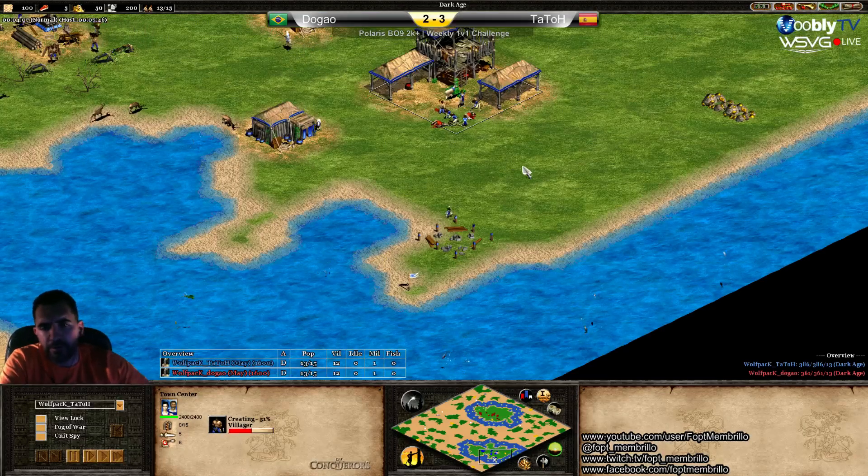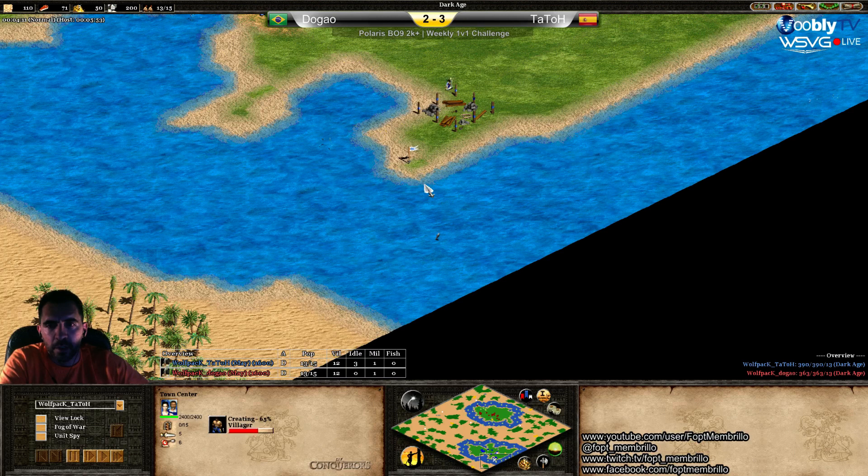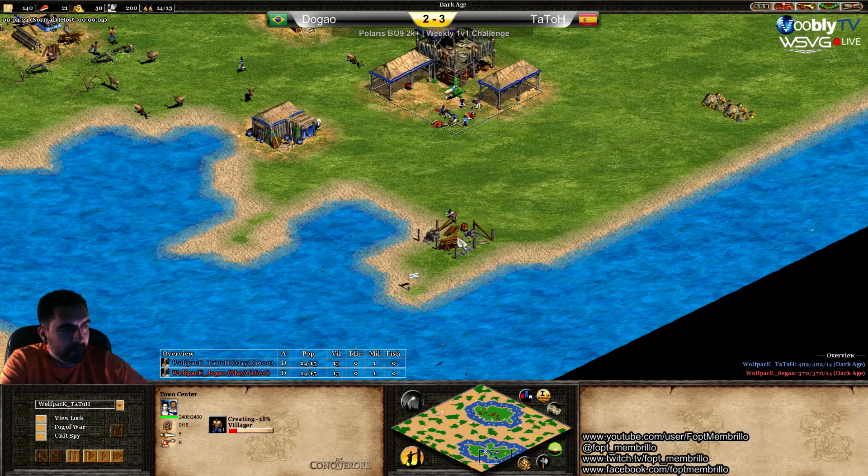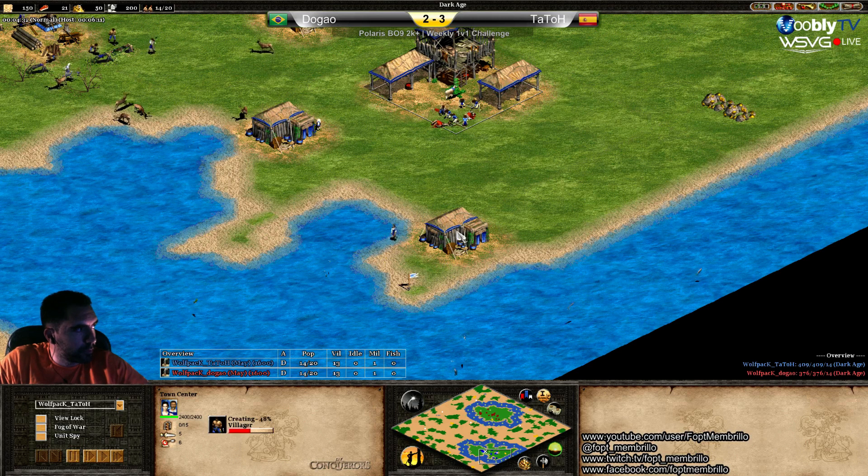Let's take a look at the fishing ships. That fish at the south for Tato, when he's making the dock where the player is now building the house, is great. Yeah, he has three of them right there.